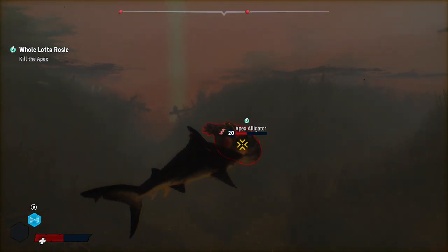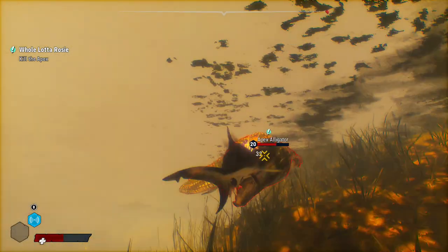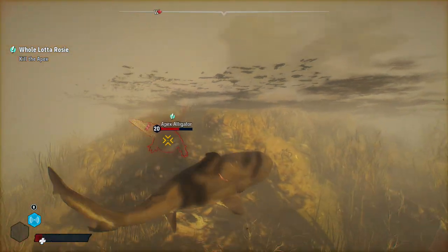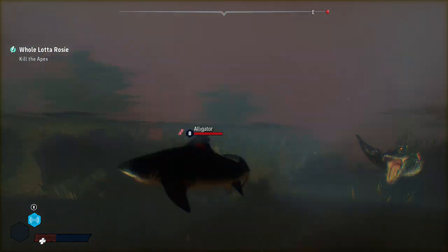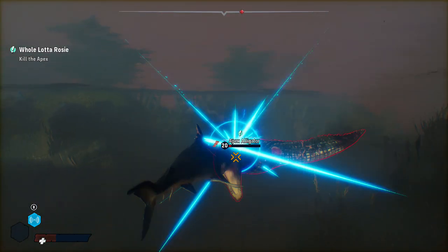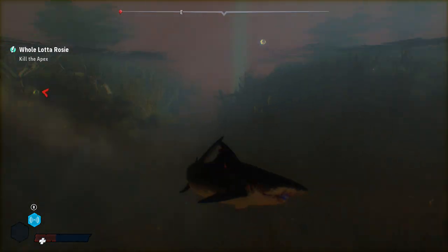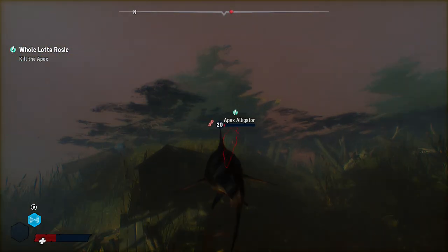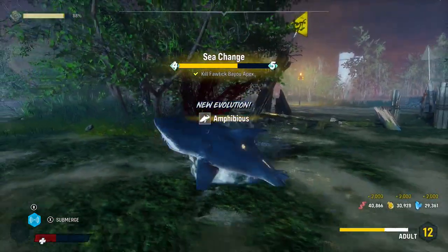You are only going to be able to get one to two bites on this Alligator before you'll have to back off. If you try to go for a third or fourth bite, the Alligator will do a spin with its tail, knocking you back and doing heavy damage. Try to lead this thing to an open area to make fighting a lot easier, and you'll be able to munch on some fish as well to keep your health up. Keep your eyes on its mouth and time your dodges just right, and you'll beat it pretty quickly. If you're having difficulty, make sure you upgrade your Hardy to at least tier three, along with your bio-electrical teeth as well.